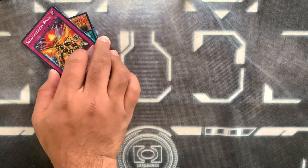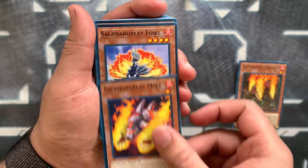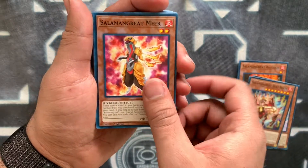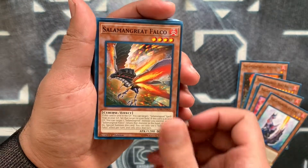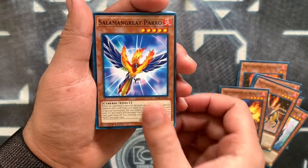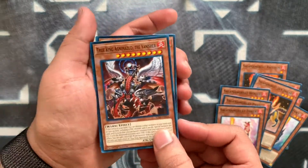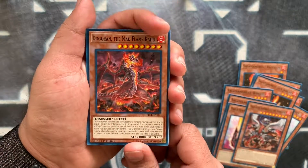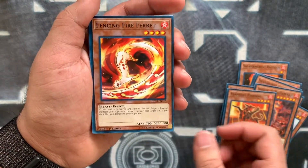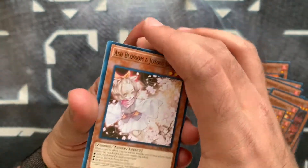All those shiny cards are a huge amount for a structure deck — the zombie one didn't even have that many. We've got Salamangreat Raccoon, Salamangreat Mole, Salamangreat Fowl which some people play, Beat Bison, Mole — which got reprinted in this, Foxy reprinted, Falco reprinted, Jack Jaguar reprinted, Wolvie reprinted, Perro reprinted, Foxer reprinted, True King Agnimazud — wow, that's a common reprint — and Dogoran, which is a sick reprint especially in this deck.